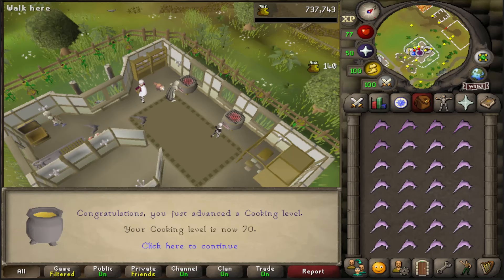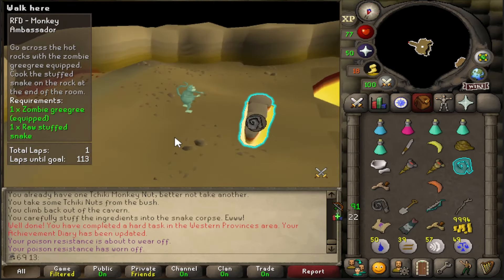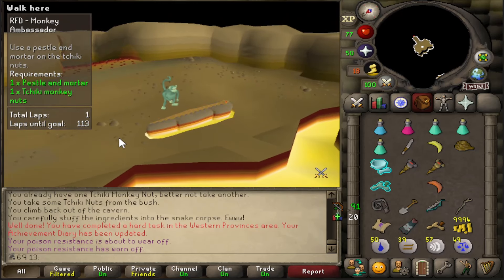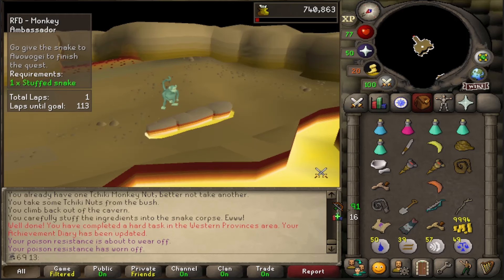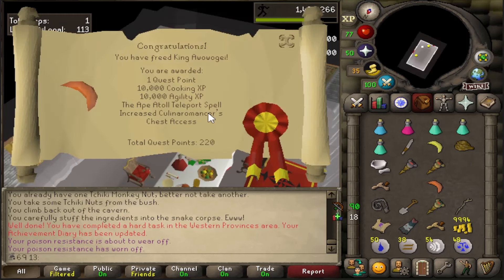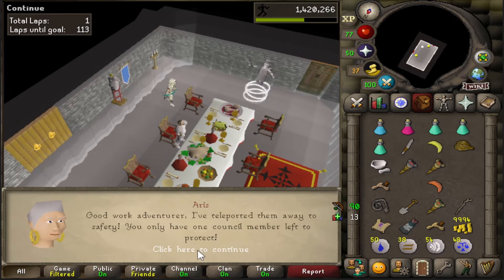70 cooking - this took no time at all. First time, nice! There we are - that is the final bit of Recipe for Disaster that I'm going to be able to complete.